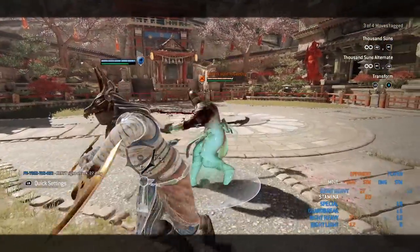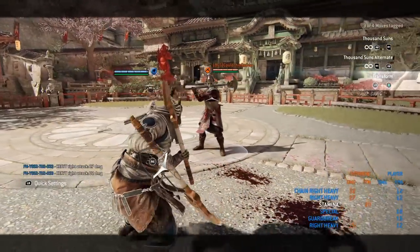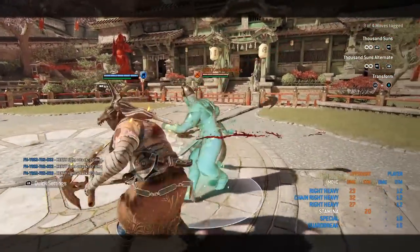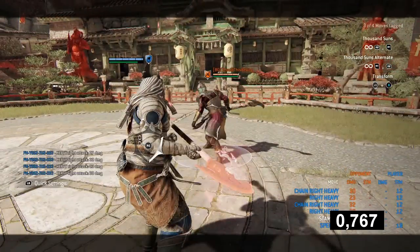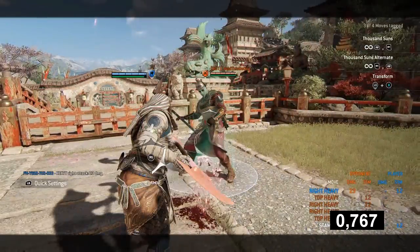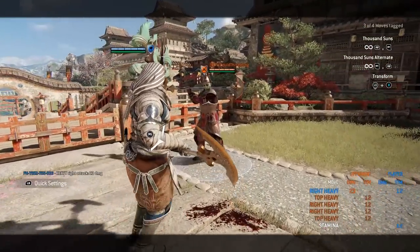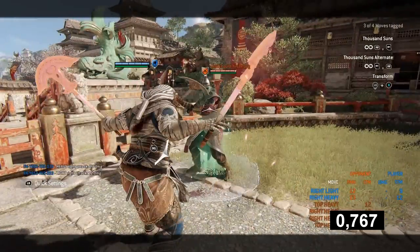The moveset description also says that you can cancel all recoveries with a stance change. You will see the weapon switch quicker than in neutral, but the overall time from attack impact to switch is ever so slightly longer. For both neutral, chain, and finisher attacks, the switch time is 766ms, so you do shorten your recovery by a little bit.